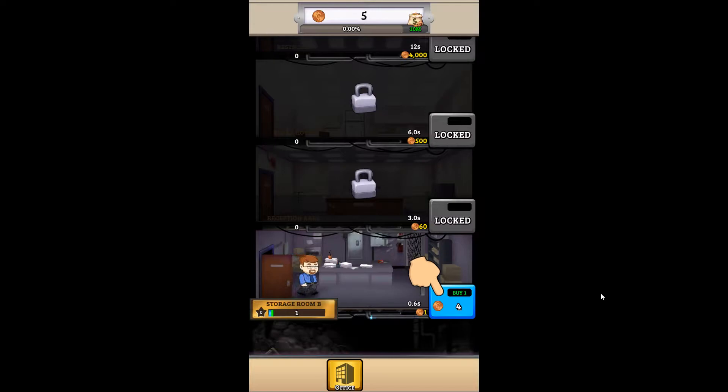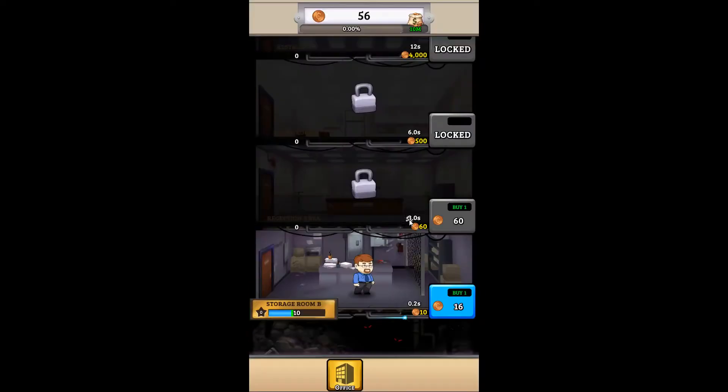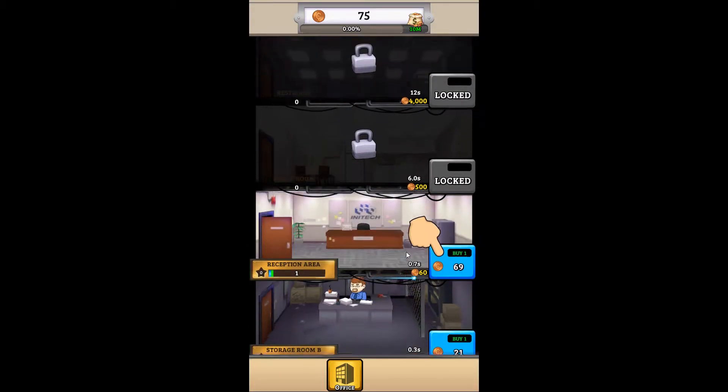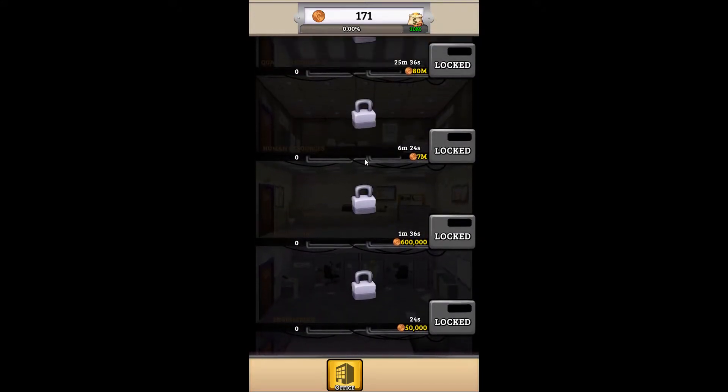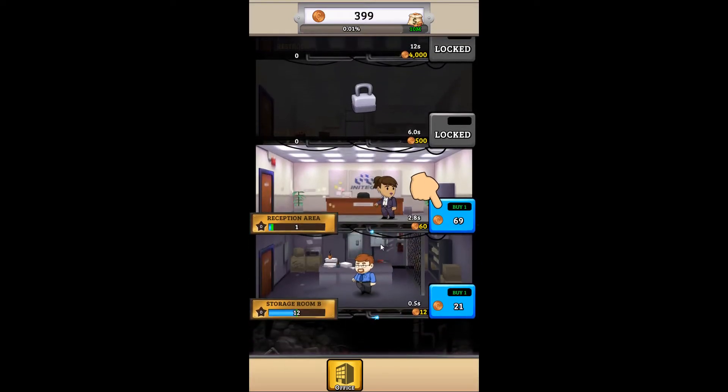Alright, so we bought a storeroom — hey, look at that, there's a dude in the storeroom, nice. This game is obviously very much like Adventure Capitalist, right along the same lines. But instead of having tiers, you basically get to buy office space, for lack of a better term, and you get these little people that work in your office. It's kind of awesome, I like it.